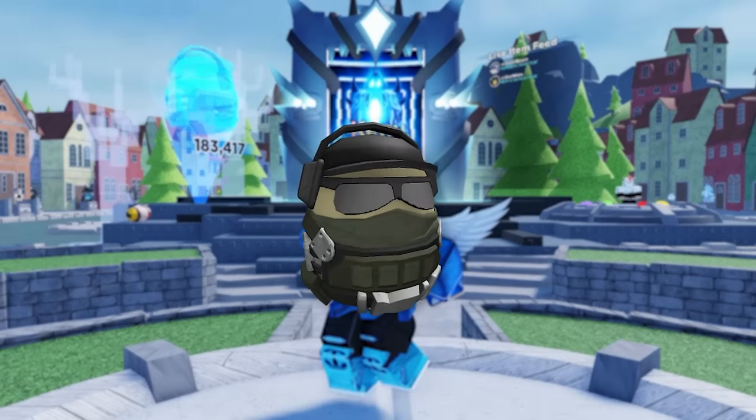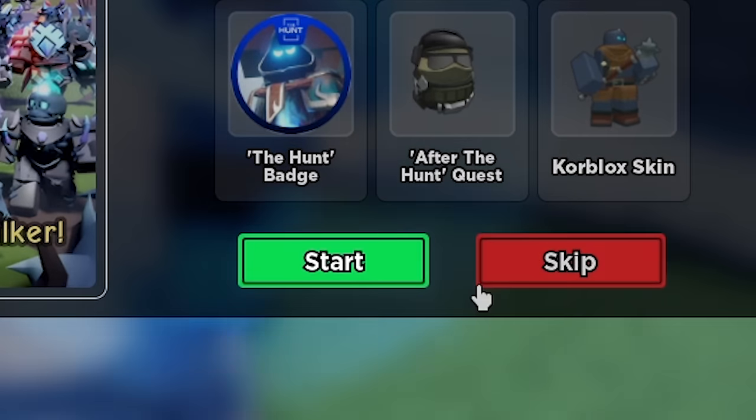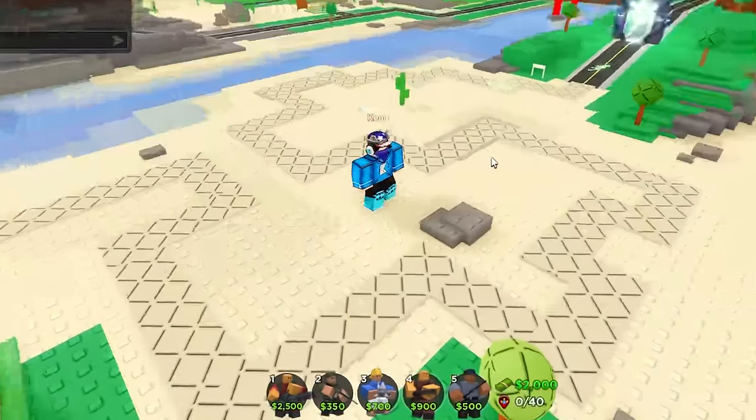Here's a quick guide on how to get the Scout Egg in TDS. Firstly, you have to go into the lobby and then to start, just click the start button as you load in. As you load in, you'll notice you get a preset loadout with these five towers.